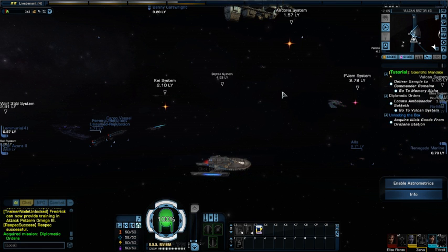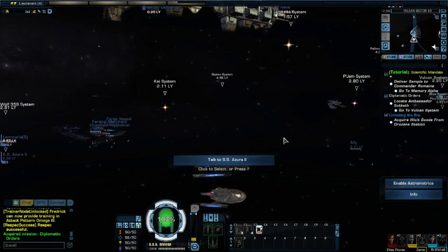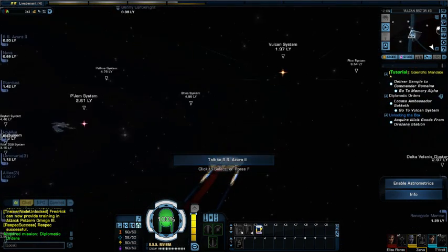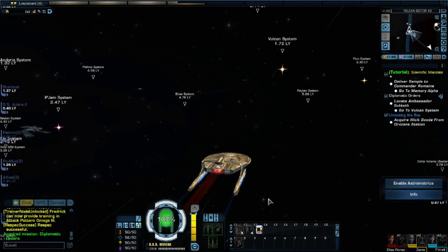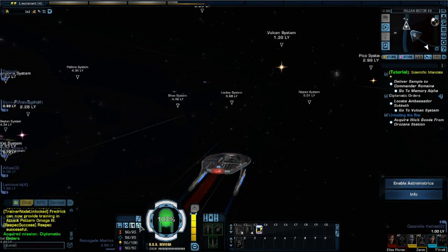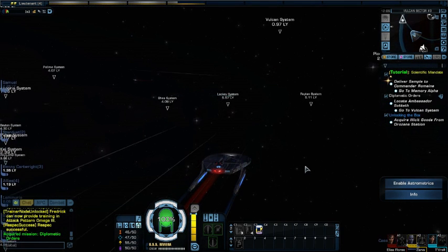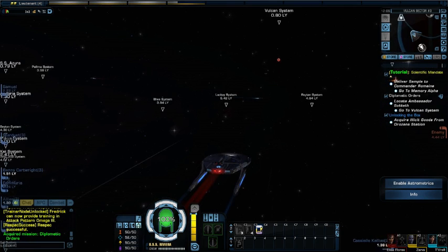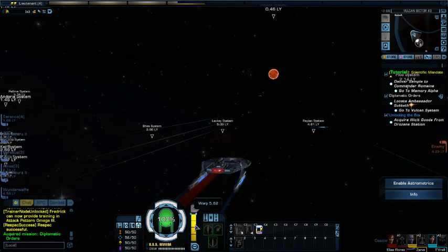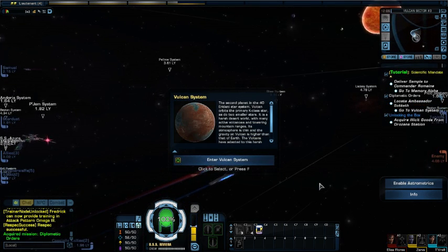We are heading to Vulcan, and from there we are going to head to Pajam so that we can actually deliver the special Vulcan ambassador. We are going at a magnificent warp 5.62 — definitely better than warp 5.